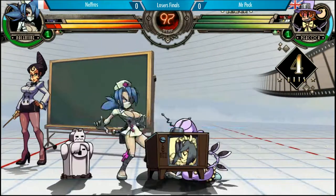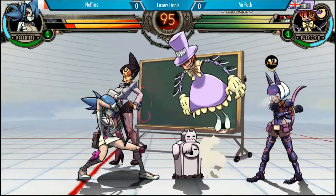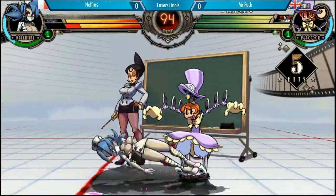Alright, first match here — the run back. There you go, the item drop conversion. Let's see what Mr. Peck is going to do. Drops the combo, goes for the backup air throw.